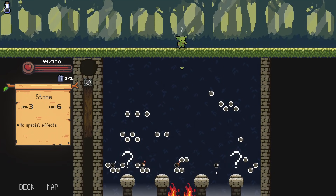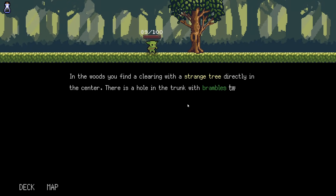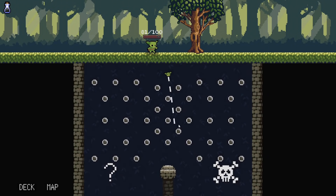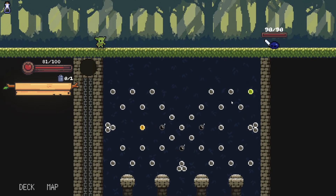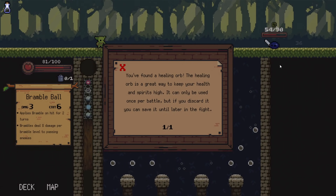Now you don't have to heal outside of battle. Taking damage from bad aim — that's inexcusable, it's insanely terrible. In another event you find a clearing with a strange tree; reach in and grab a Bramble level 2. We're starting to already learn some of the events in the demo. It's fun to learn them for the first time, but it all comes down to repeatable good gameplay in the end. The Healing Orb is a great way to keep your health and spirits high.